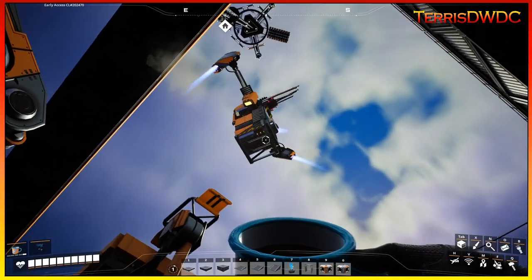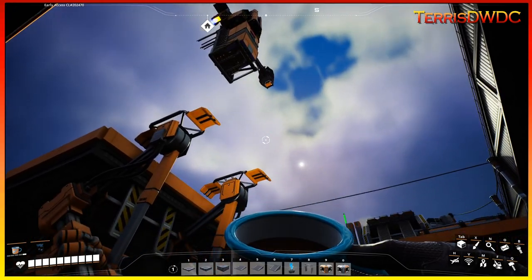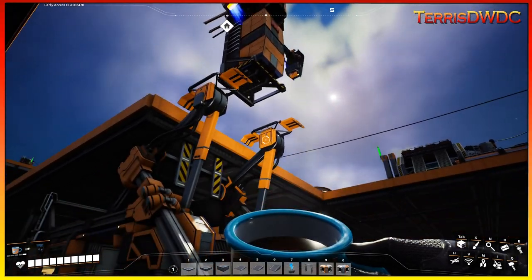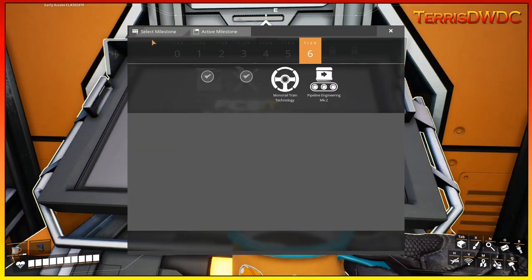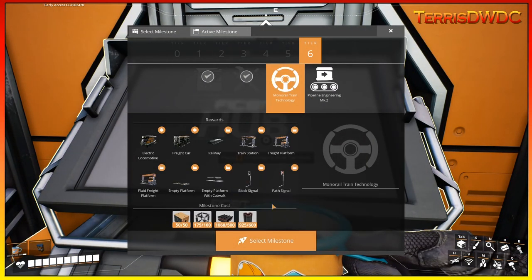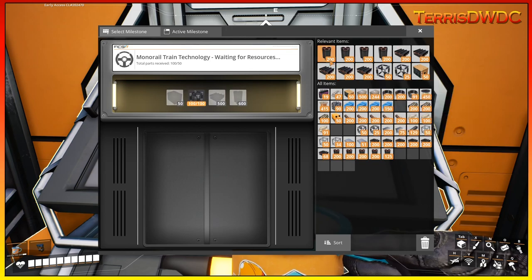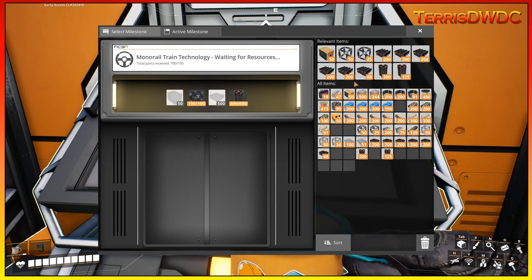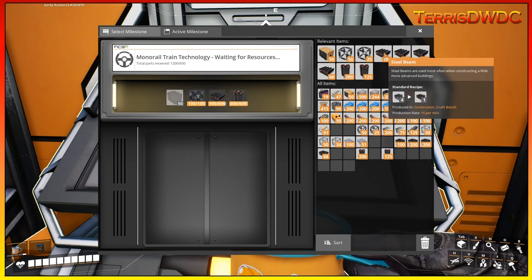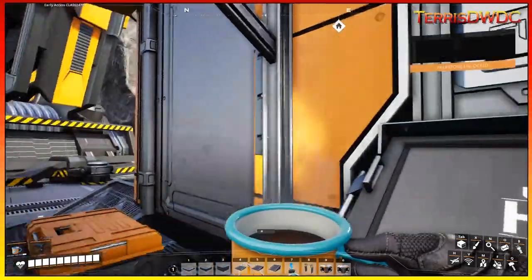We're just waiting for the pod to finish landing so we can turn in our next milestone. Heading over to the computer, let's go to monorail. Select milestone — adding in 100 heavy modular frames, 600 steel pipe, 500 steel beams, and 50 computers. Launch away — we now have the monorail system.